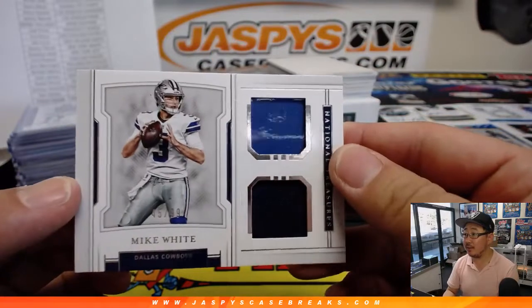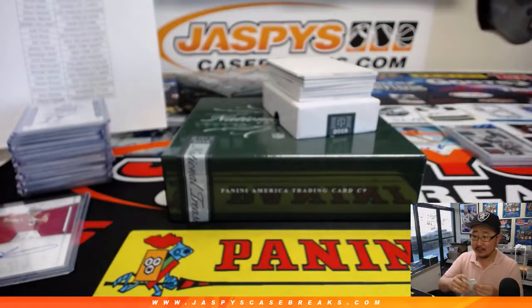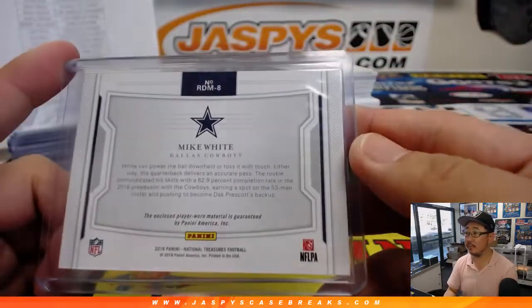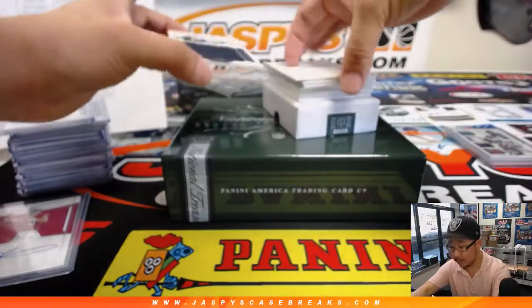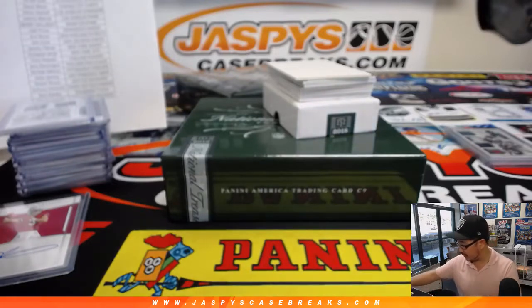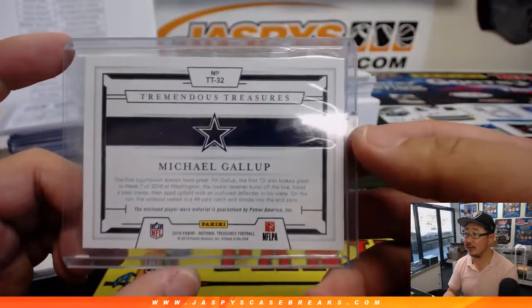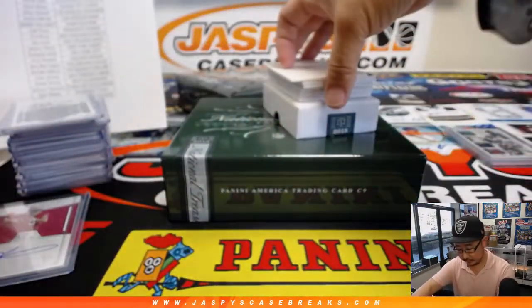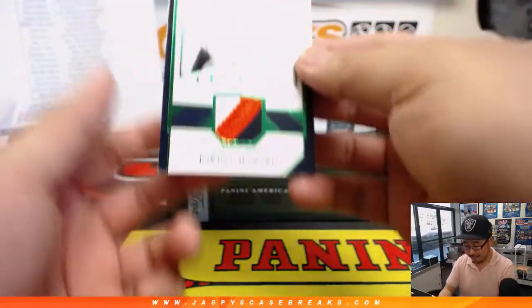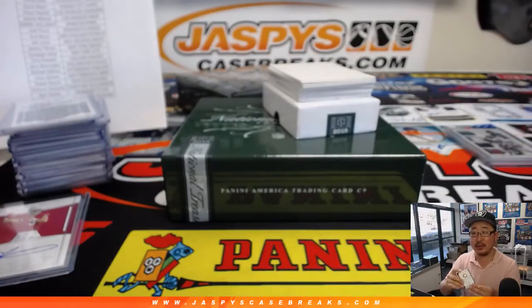We've got Mike White, 45 out of 99, Dual Relic — looks like a piece of the glove on that top relic. Cowboys — Jacqueline. John, that's on a different channel — if you look at your description, there should be a link to that, or I can drop it after. There's Dallas Cowboys, Michael Gallup, 48 out of 99, Tremendous Treasures Relic. And 5 out of 5, Jordan Howard Century Materials. Adam Wilson with Da Bears.